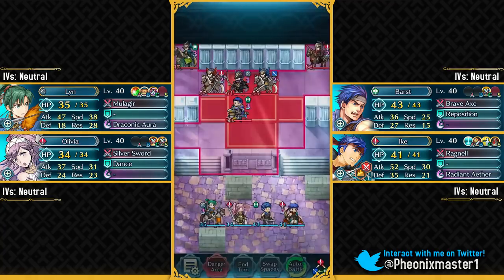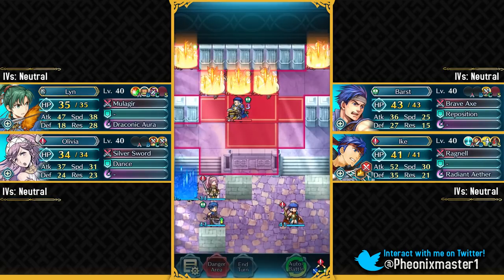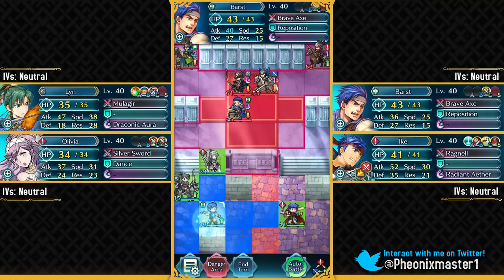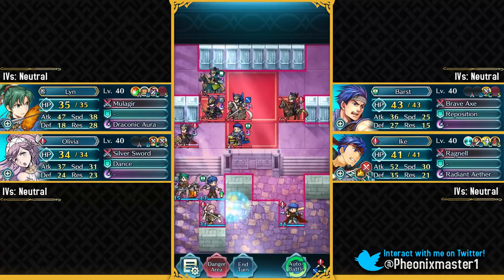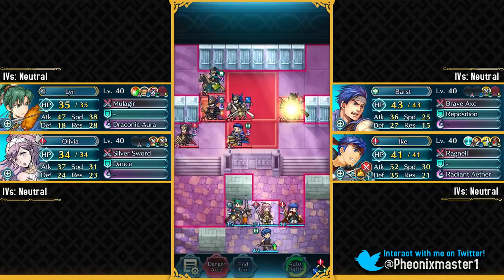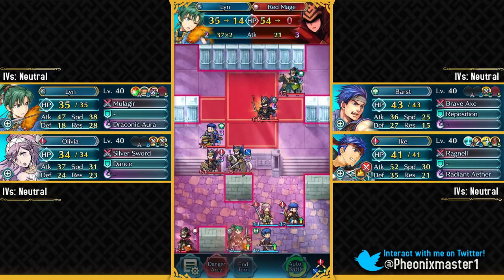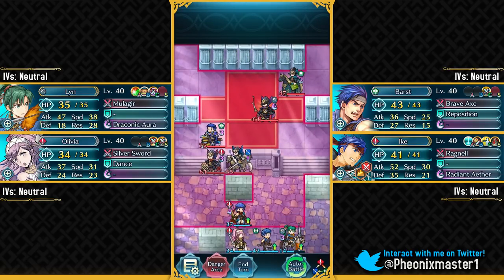Brave Lyn can just shoot down one of those flyers and get a pretty good start on this map. We're just gonna be having these three units over here. This Green Cavalier does have Speed Ploy but it doesn't really matter because we one-shot this guy. You basically need Barst for that Reposition, and he's also useful for taking on that Lance Flyer later on. This guy's gonna spawn up because we took out that Sword Flyer — as I've said, the reinforcements are based on the units you take out. This Sword Cavalier will get one-round killed by Ike. Ike is so good on this map because he can self-sustain himself with Aether. Here we're just gonna take out this Red Mage. I could shoot down this Lance Flyer but it's not really worth it — just like my previous solution, I'm going to keep him alive because I do not want that Lance Flyer spawning up on the right side of the map.